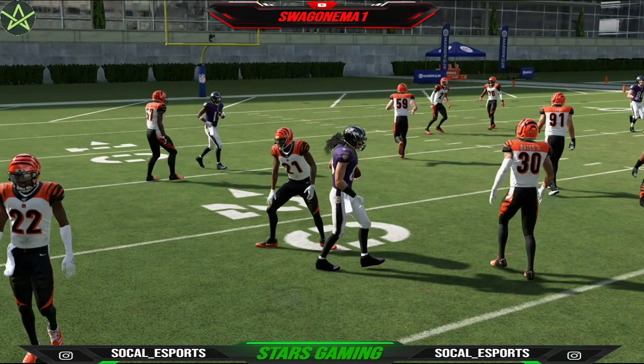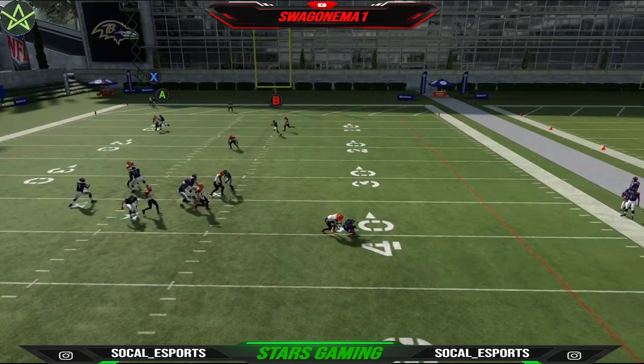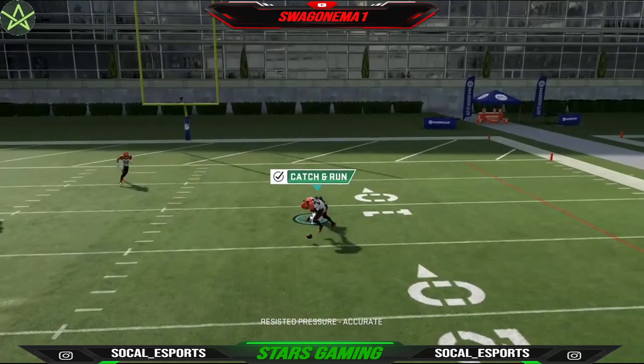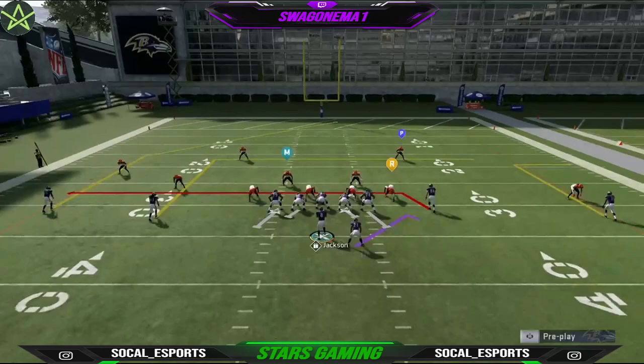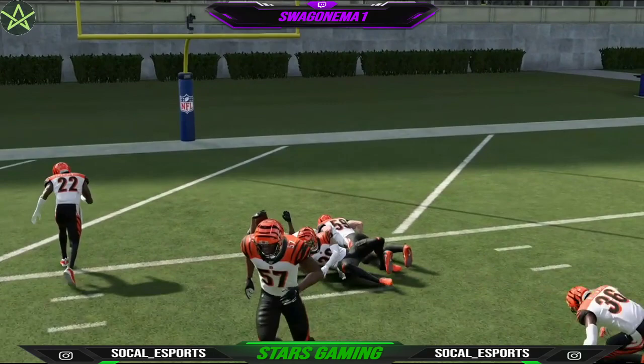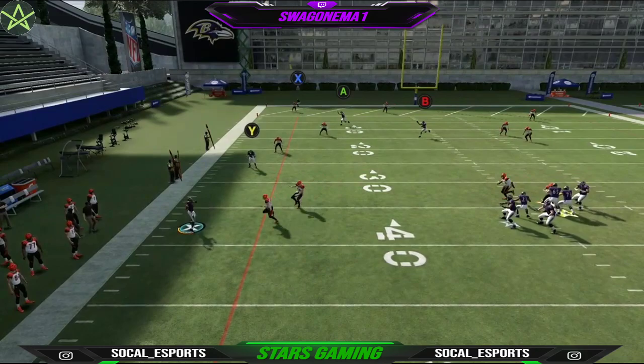That's the scheme. And for the full scheme, make sure you guys send a DM at SoCal underscore Esports. Really lethal. Let's get a couple more in and then we're going to wrap up — I don't want to spend too much time on this scheme. Good job Lamar — that pocket presence is filthy. Just press L, you press L and literally just get out the pocket just like this and you just make throws. Please utilize it.